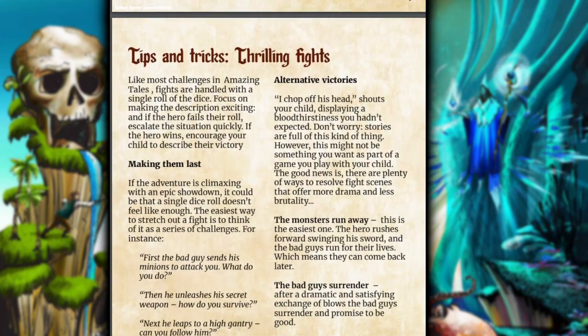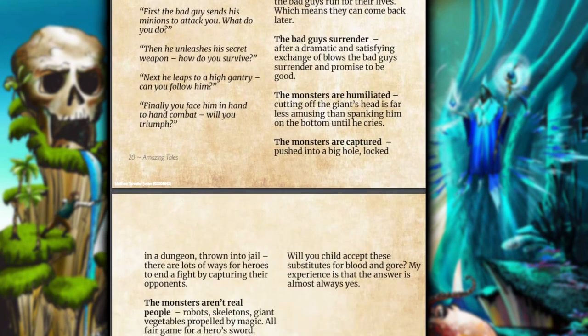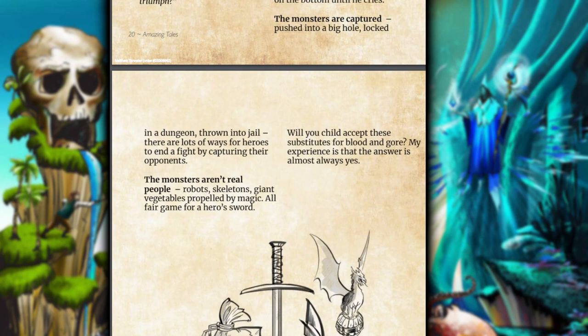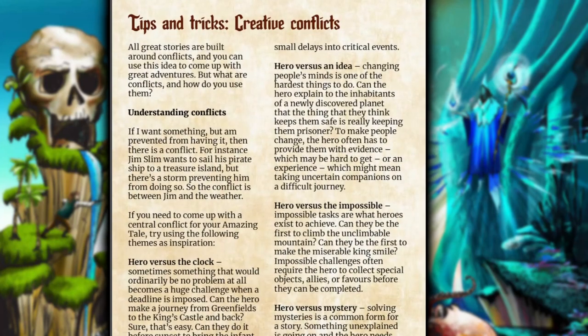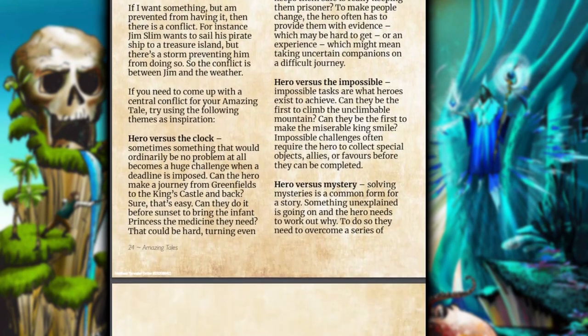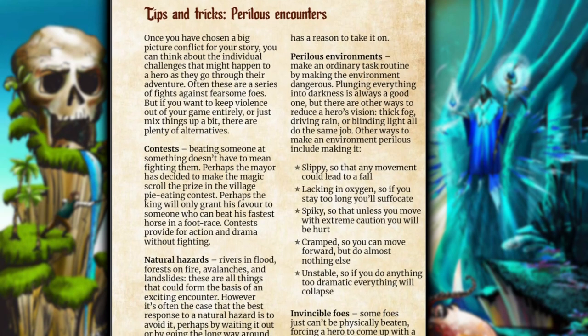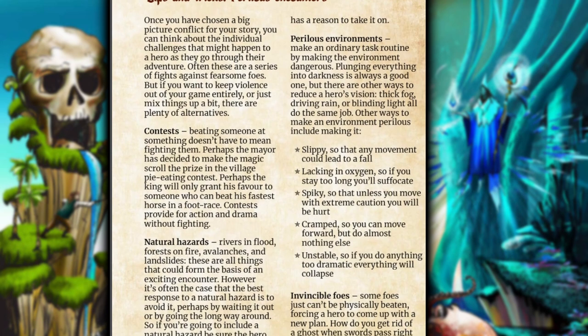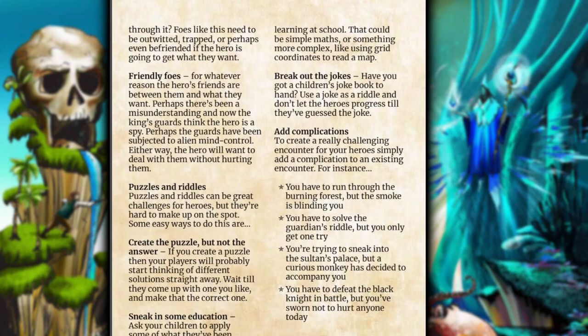Everything in Amazing Tales is handled with a single die roll, including combat. To make combat more engaging, the storyteller and players describe the combat up until the point where a contest is actually needed — that roll determining whether they defeat the bad guy, the bad guy defeats them, or the bad guy gets the upper hand. Not every conflict will be magic or combat focused either. You can have engaging creative puzzles, riddles, or mysteries to solve. As players become more invested in the story, you can add more perilous encounters — an archery contest, a vehicle race, or natural hazards like a forest fire or a river they have to figure out how to traverse.